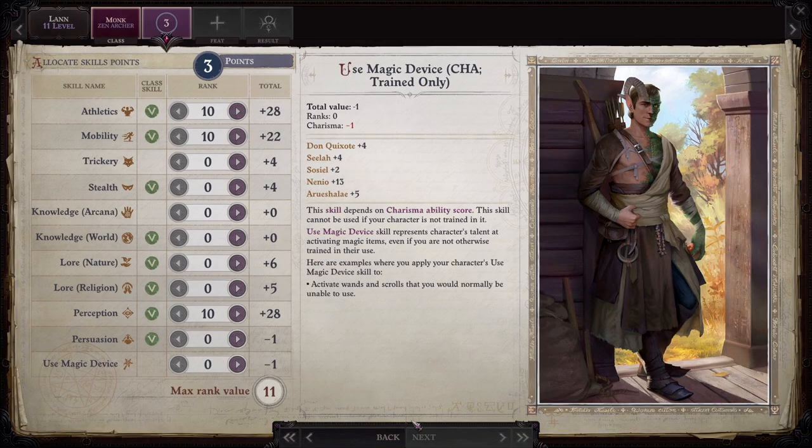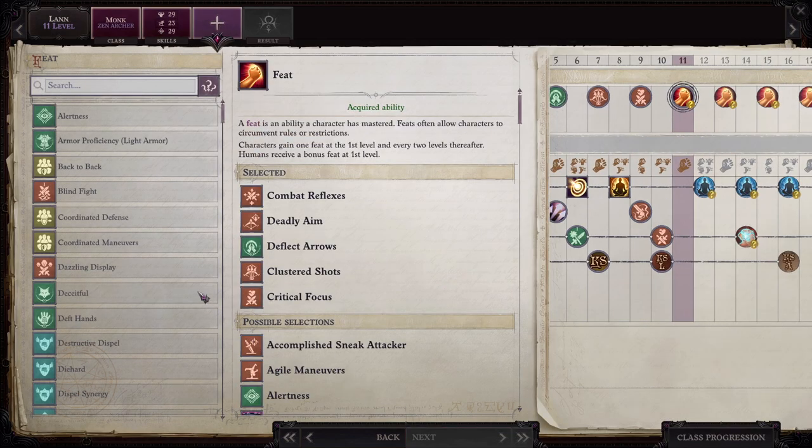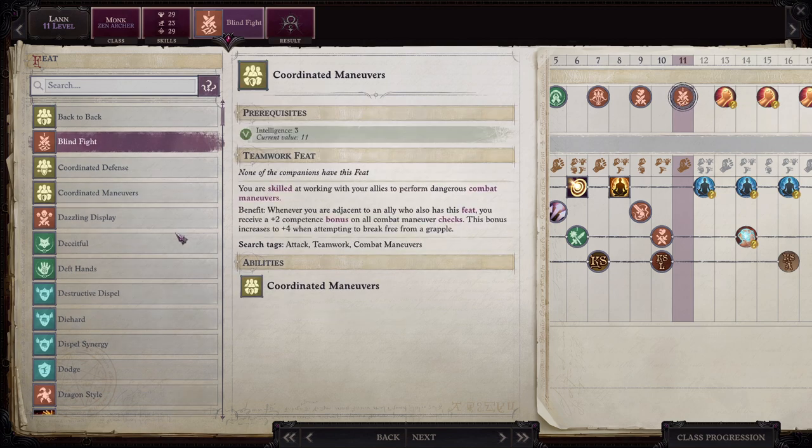Lann gets a feat as well. Skills: Athletics, Mobility, and Perception. We'll get him Blind Fight. We've read this a couple times before so I'm not going to again.